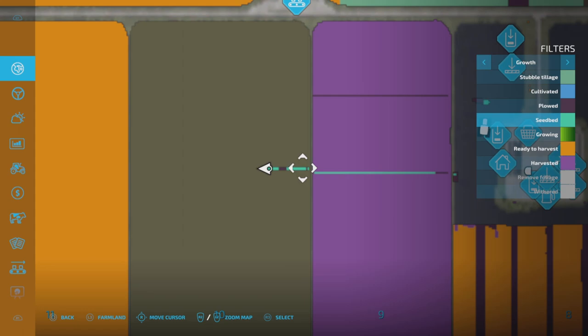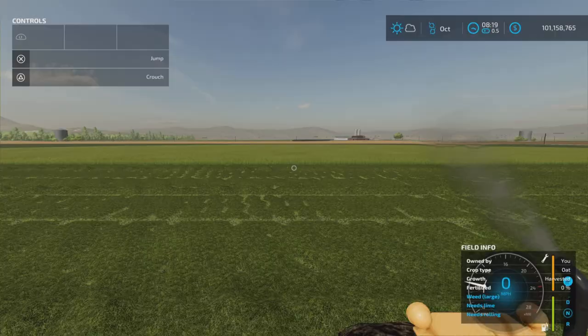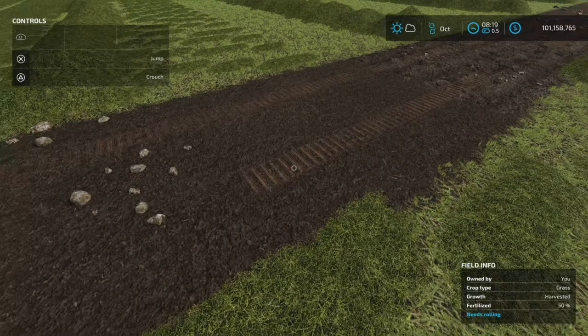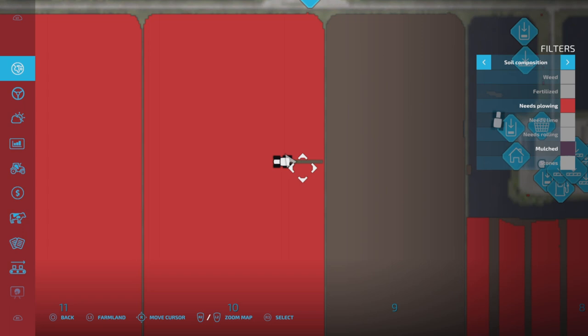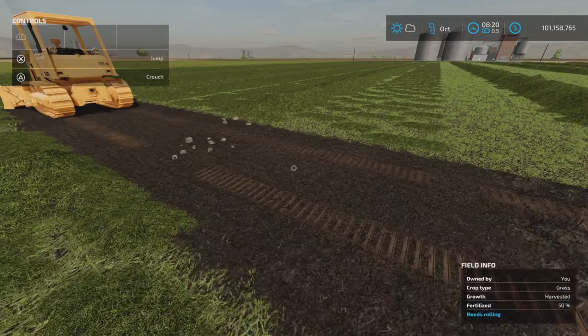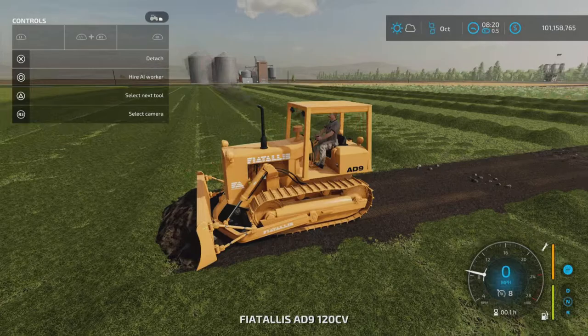Cultivated, stubble, silage, seed bed — let's turn all these on. If I do the shallow setting, it's showing seed bed. So the shallow setting leaves a seed bed type, and the deeper setting leaves a plowed state. Either way, it is removing the requires-plowing flag — so yes, you can use it to address the needs-plowing state on a field.